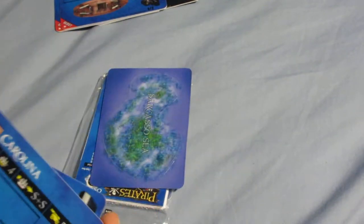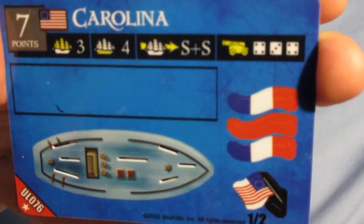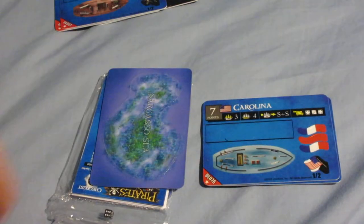The other ship is the Carolina, which is another good ship. This is an American ship generally used as a gold runner. You can see the good cargo space, decent speed, all for a nice cheap point cost. The Americans don't have a lot of good treasure running options so this is actually one of their best gold runners.